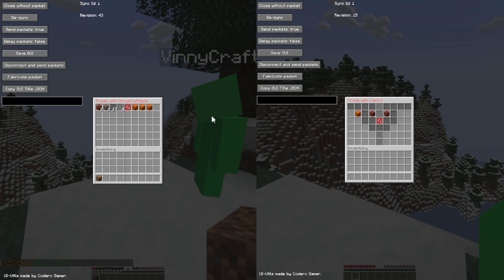Then they'll keep on doing it until the item that you want to dupe goes on to the second row. Once it goes on to the second row, you can take the item out of the GUI.